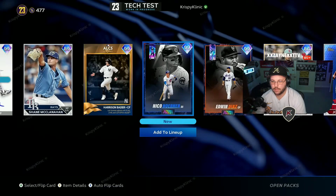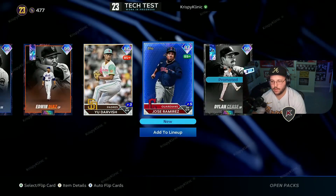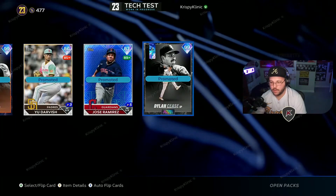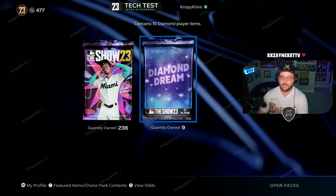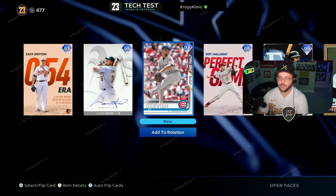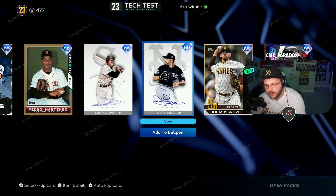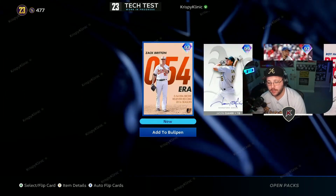I mean it is a tech test, everybody. Diamond Dreams — I think it's a waste of time. Let me open it again and make sure it's not the same team. Oh, it's different people! My chat lied to me — it's not the same people. New cards — Cliff Lee!